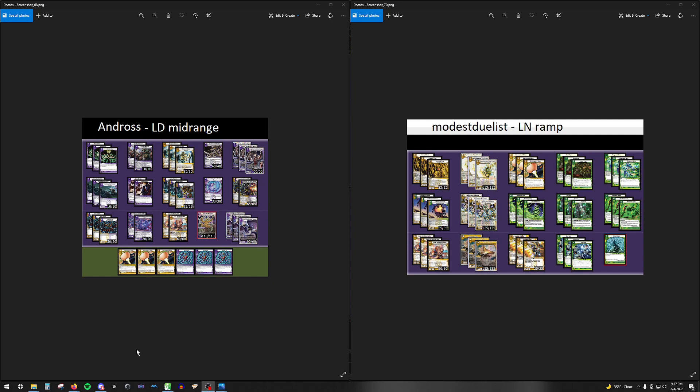Midrange doesn't go very wide, so if the ramp deck gets to the late game it's usually game over. A lot of his midrange pieces like Vang, Lyra, and Serpents are mostly suited towards beating aggro decks, and there's pretty much none of those in the field. So Andros's positioning in the meta is a bit unfortunate — cards like Agorix are better as a top-end against a control deck using lots of removal spells.